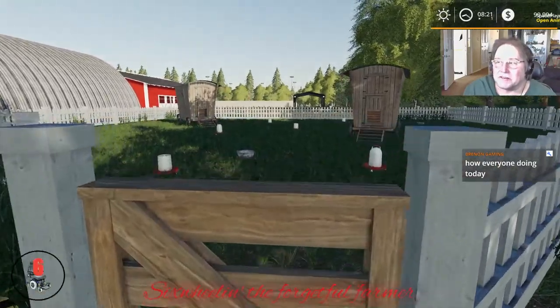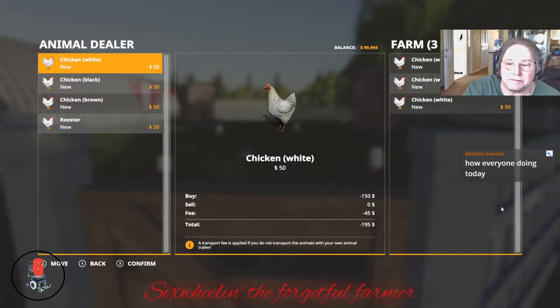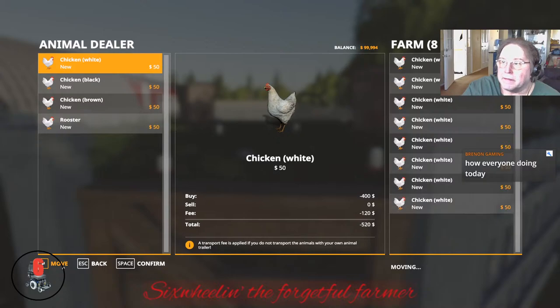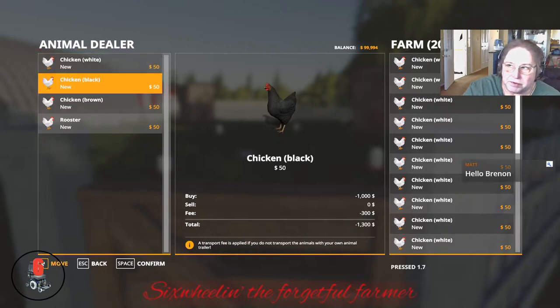We don't have any chickens yet, so let's put some in. Here we go — you can stock 500 chickens, so heaven's sakes, let's just put some in and see what we can get going.